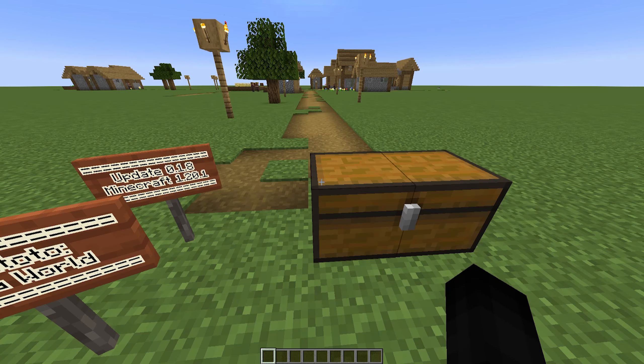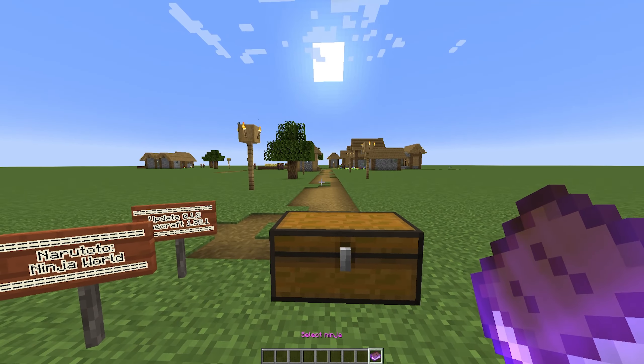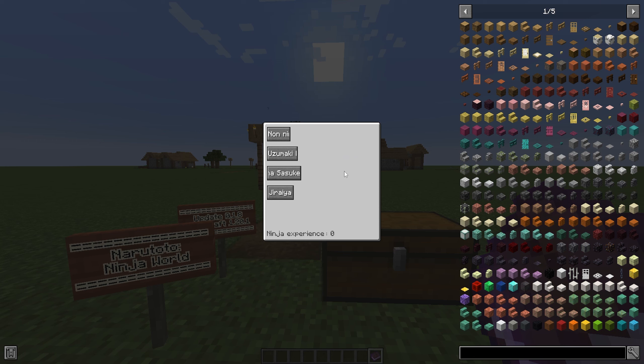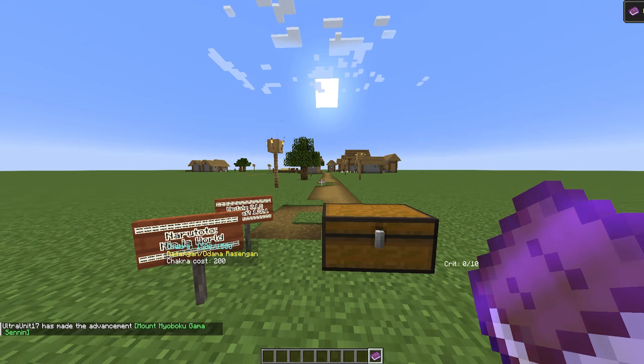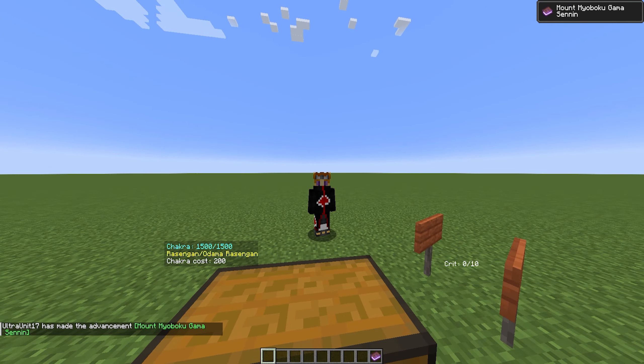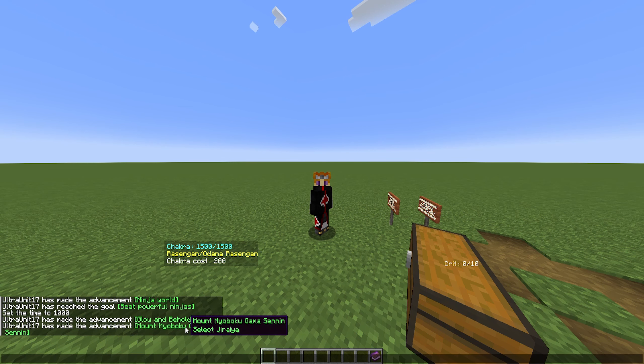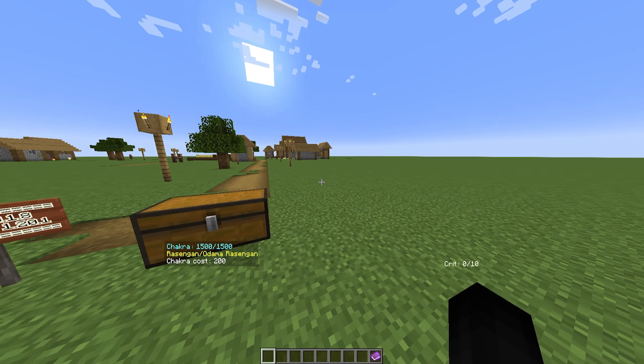So the first thing that's been added is you can now play as Jiraiya. In your ninja handbook that you get right at the beginning of loading into a world with this mod installed, before you could pick non-ninja, Naruto, or Sasuke — now Jiraiya has been added. So let's choose him. Selected Jiraiya — achievement unlocked.